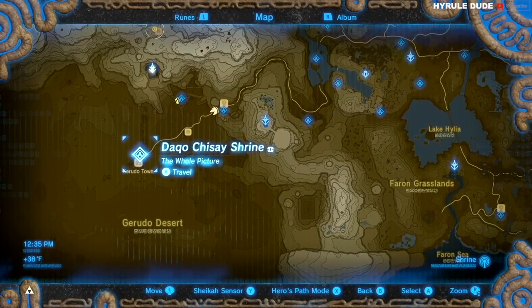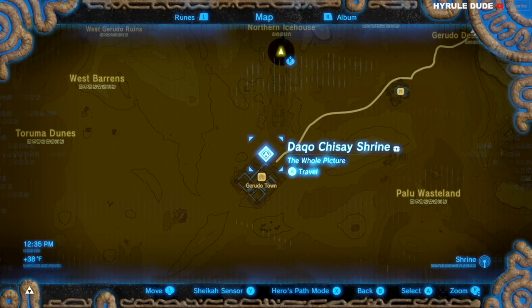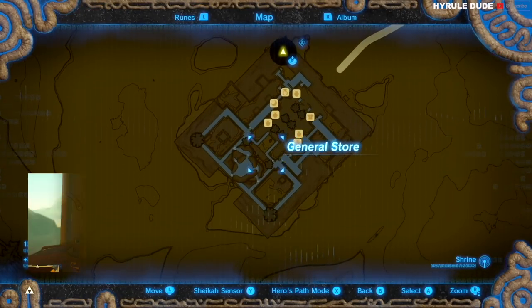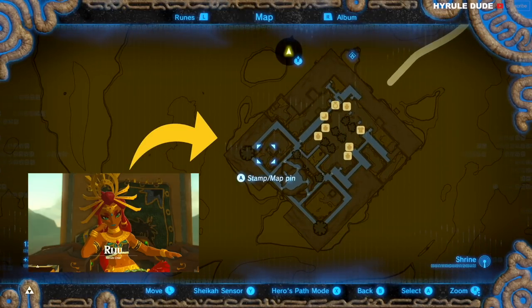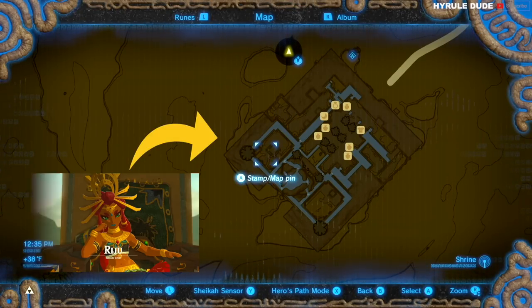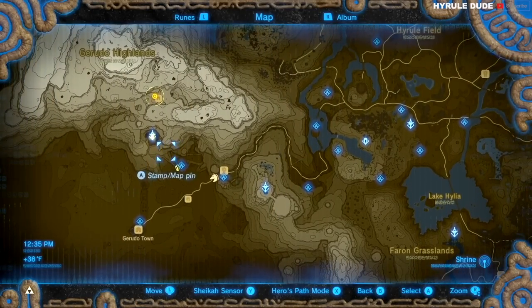Looking at the map, what we're going to want to do is speak to the Gerudo chief. Her name is Riju and you can find her in Gerudo town. To the right of her you're going to see a group of soldiers. Speak to them as well and you'll be able to get the location of the Yiga Clan hideout. From there you'll be able to find them very easily.